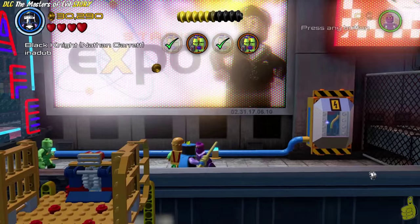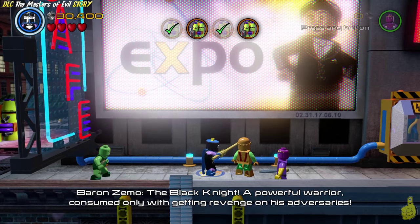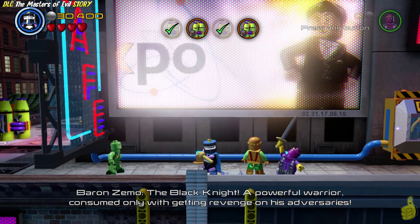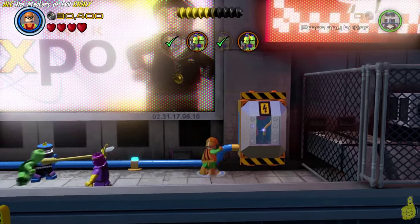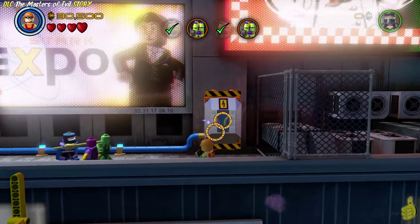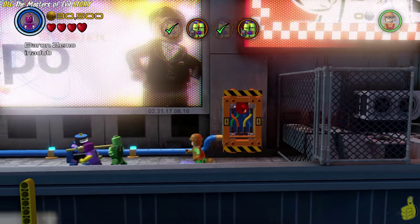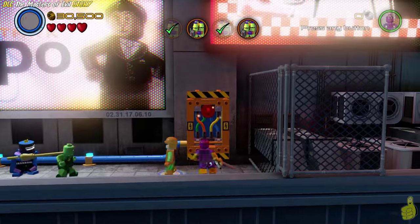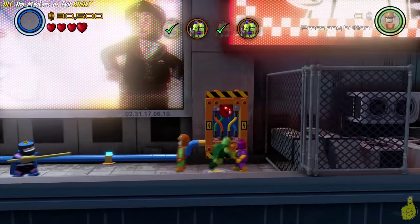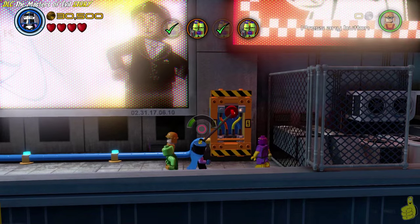Up here on the right-hand side, you notice we probably can't get through on the left. If we had a flying character, we could probably fly around that big cafe sign, but we need to switch to a character with the silver brick-breaking ability. We pull out the old Melter and he gets the job done on the right. But then we need a grappler - and it turns out Black Knight has a grapple hook.